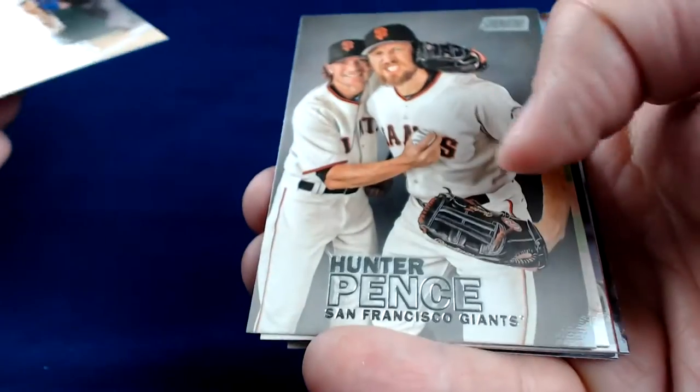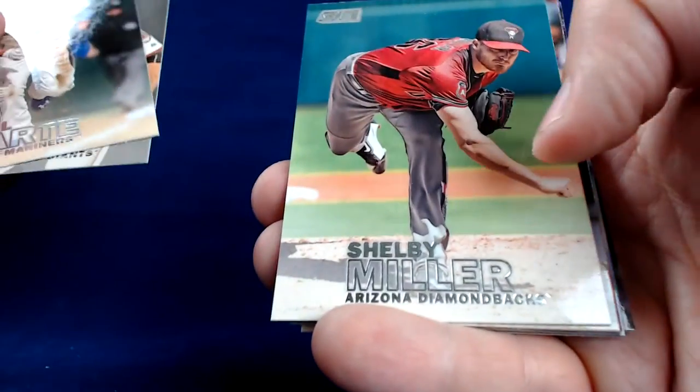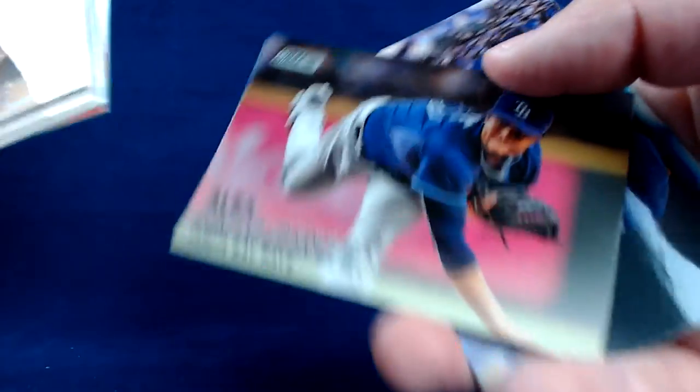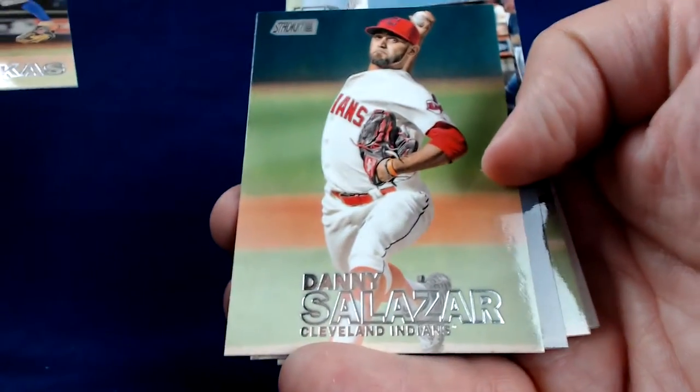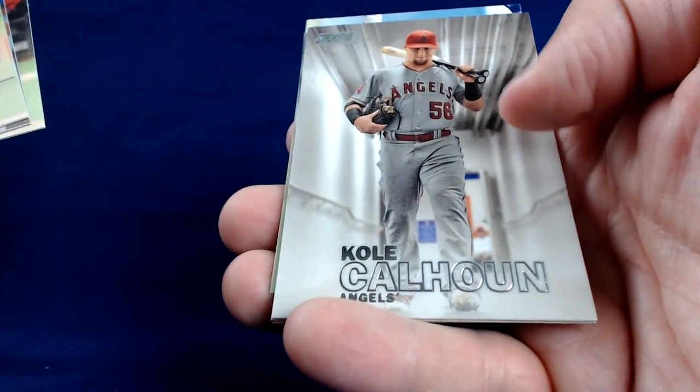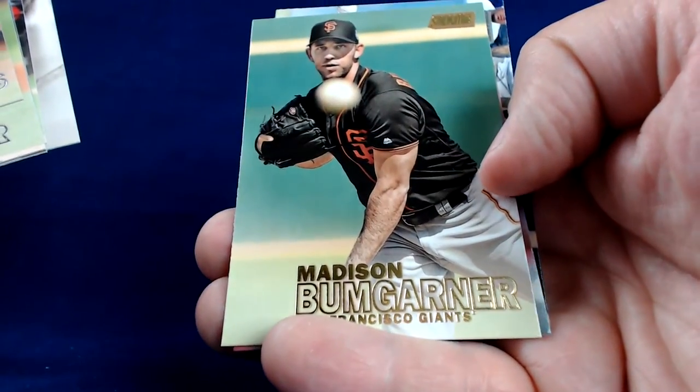I think this moves us into the third quarter of the box. Starling Marte. Hunter Pence. Shelby Miller. George Brett — nice Royals card. We've got a Zack Greinke Isometrics insert. Alex Colome. Curtis Granderson. And Ender Inciarte. These certainly would look good with photos on them — really, really nice product. Got a Mike Moustakas. Danny Salazar. Kris Bryant. Chris Sale. Colby Rasmus gold parallel. Madison Bumgarner. Devin Mesoraco. And Andre Ethier.